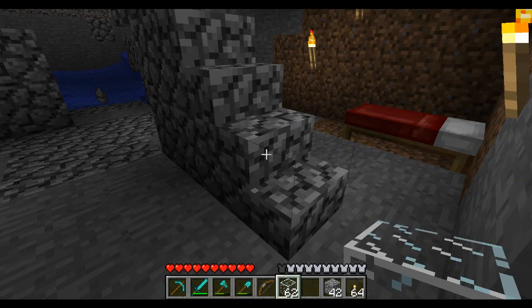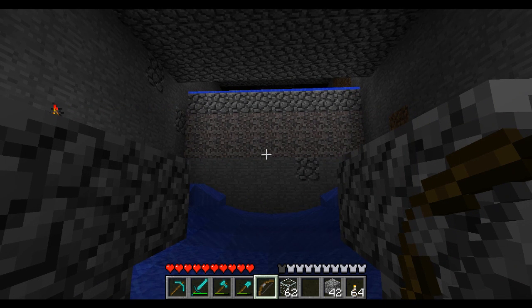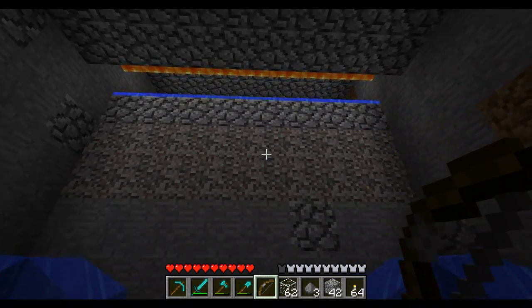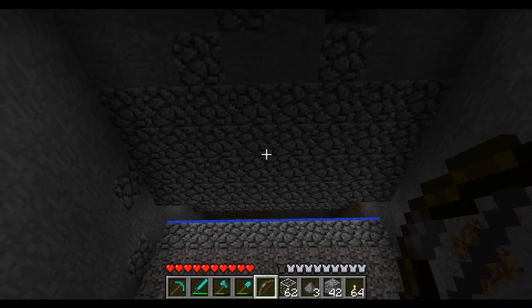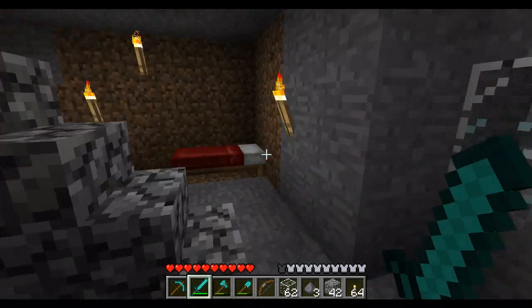I've shown this mob killing area before, but last time it was all glass and I drowned them. It wasn't feasible for spiders — I couldn't get spiders to sit in the water and drown properly, and I couldn't get a water flow that would move them toward me. They'd sit behind the glass wall and I'd lose the drops. So I decided to make a very wide lava blade instead. It works like a normal mob grinder where water feeds mobs onto the lava, but this one is eight squares wide — a massive ditch in the floor with water pushing everything toward a massive lava blade, so I can kill many things in one go.